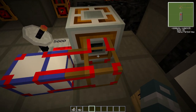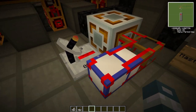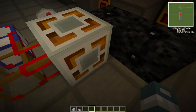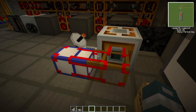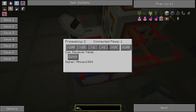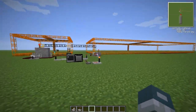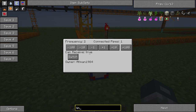Then it goes into a wooden conductive pipe - this is a wooden conductive pipe and it's important that you put a wooden conductive pipe, or else it does not work. It doesn't matter which side you put it on, just put a wooden conductive pipe. Then you put a wireless conductive pipe at the end and make sure the frequency is the same on both ends, and the only difference is that the receiving end has 'can receive' set to true.